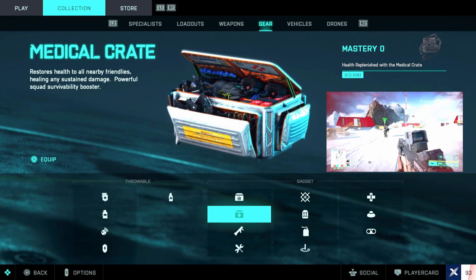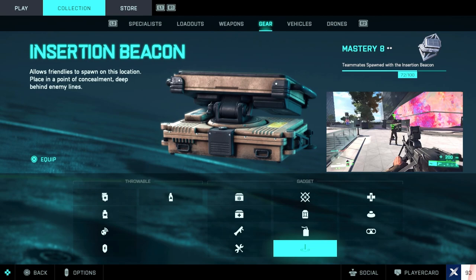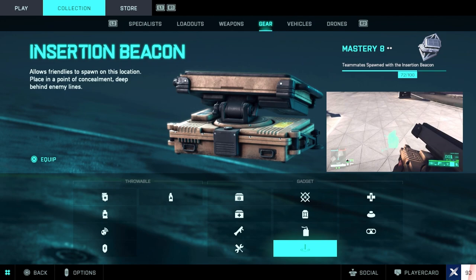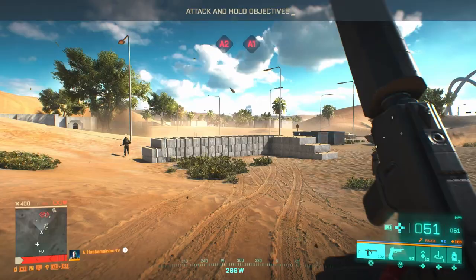For the gadget, I like to use the insertion beacon. When I'm in position I drop the box, and if I die trying to get a revive I can respawn right back in that exact location. I did notice a lot of healers running the medical crate — I'm not sure if that counts toward the mastery level — but I prefer the insertion beacon because there's nothing worse than respawning half the map away. Now for the game mode, start Falck off with Breakthrough 64 solo and co-op. It's way easier to level her up fast this way, and it caps off when she hits level 12, so grind this all the way to level 12 before you hop online.